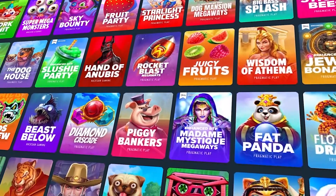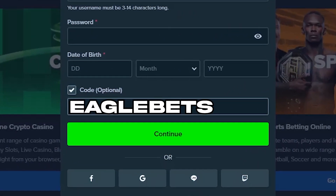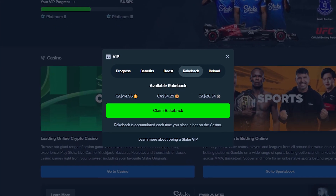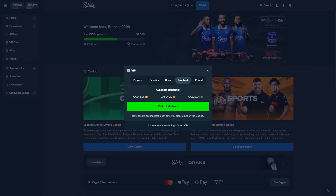Before we get into the video, if you want to play for yourself over on Stake, when you sign up you should use code Eagle Bets. This will get you instant access to the rakeback system on Stake and will get you money back on every single bet that you place. Now let's get into the video.